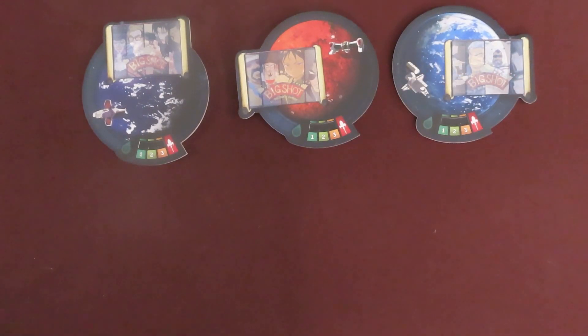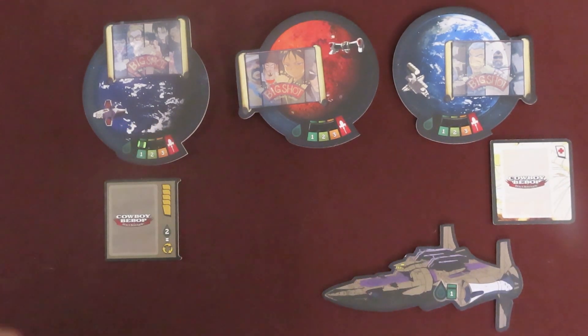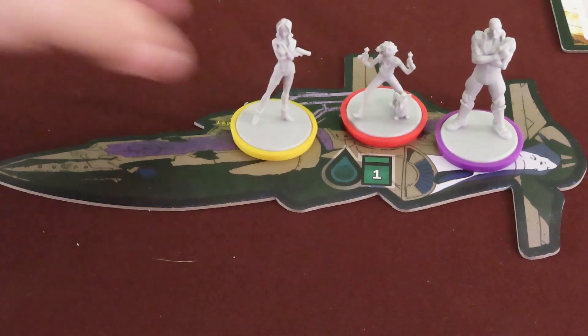Place the three planet boards, common deck board, damage board, and the Bebop ship board in the center of the table. Place a fuel cube on the one space for the three planet boards. Place the miniatures for Spike, Jet, Faye, and Ed on the Bebop board.